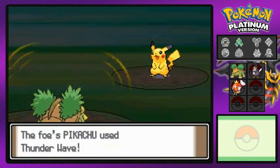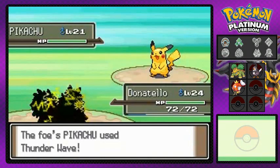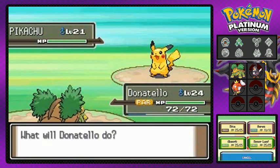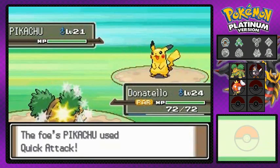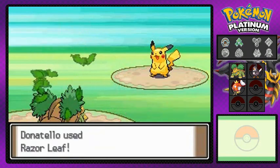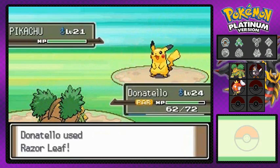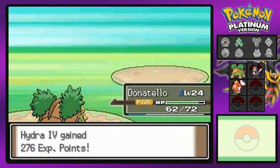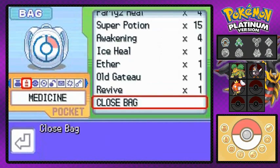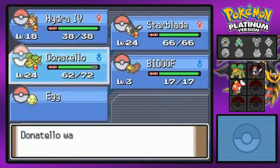Pikachu uses Thunder Wave and now we can't move — pretty much screwed. It uses Quick Attack with a critical hit, but one Razor Leaf takes it out! Donatello gets 91 experience points, but Hydra 4 gets 200 and some odd thanks to the Experience Share. Luckily I've got Paralyz Heals.